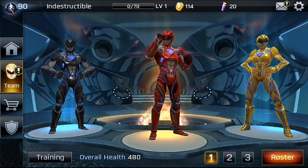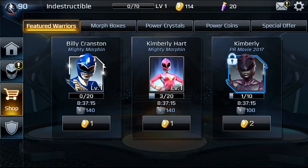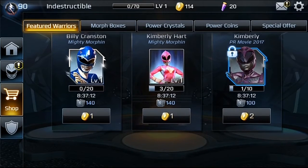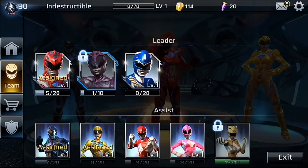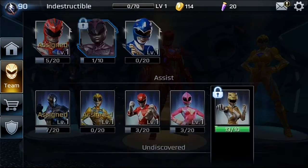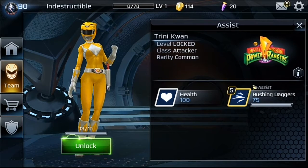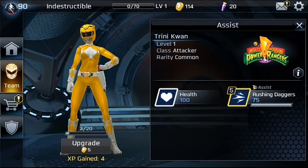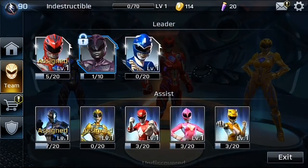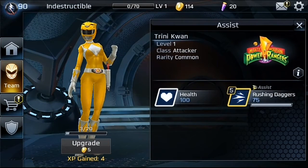So this is basically the roster. Let's go to the buy section. As you can see there, you can buy these characters. Let's go to the roster — I just got this character, Yellow. So you can actually unlock the character. Trini Kwan is unlocked — press unlock. She's been unlocked. Let's press on this character for info. She is also a Mighty Morphin Power Ranger.